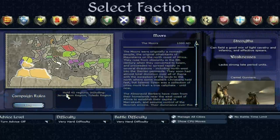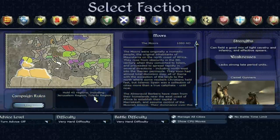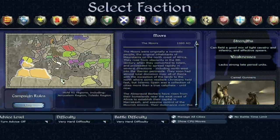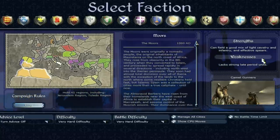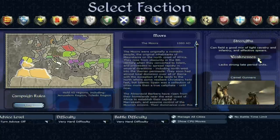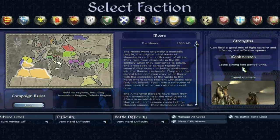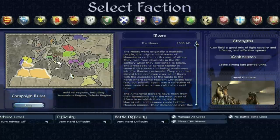To win the long campaign, you have to hold 45 regions, including the Jerusalem region and the Toledo region — basically a Spanish region. The strengths of the Moors are that they can field a good mix of light cavalry, infantry, and effective spears. Weakness: lack of strong late-period units. Now let's look at the different units of the Moors.